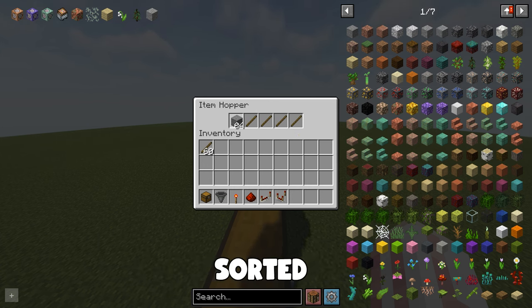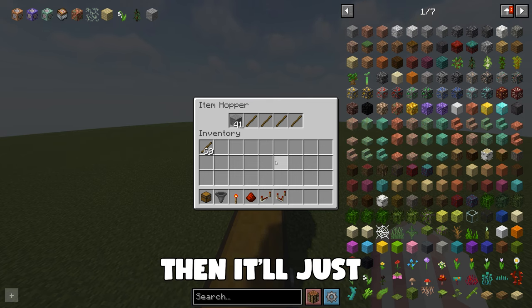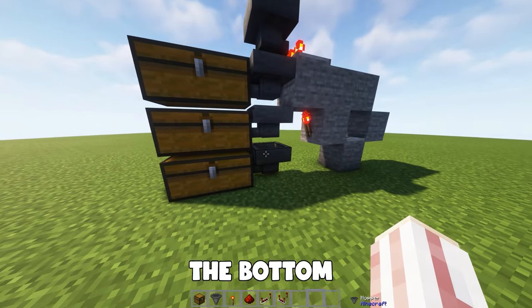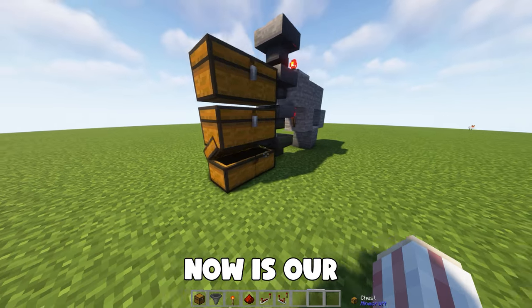Now go ahead and grab the item that you want sorted and place a stack into the hopper. Every item that you want sorted is going to need at least 41 items in each hopper. However, if you can only do one item, it'll just fill up the hopper until it hits 41 and then it'll start filling up your chests. As you can see, the items are going down the hopper line all the way to the bottom chest. All we need now is our input.